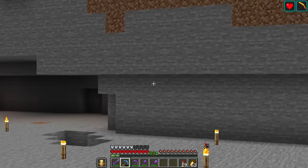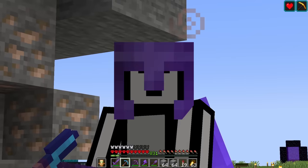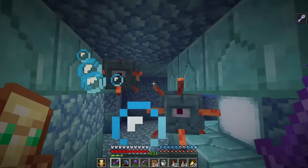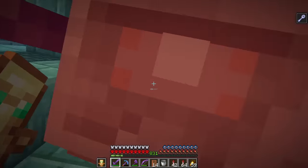The first thing we need to do is collect a bunch of blocks. That should be enough — wait, actually I think we need a bit more. All right, let's find this ocean monument. I'm pretty sure I found it. I think he's up here — yeah, there he is. We need to kill him fast before we get killed by all the other guardians.